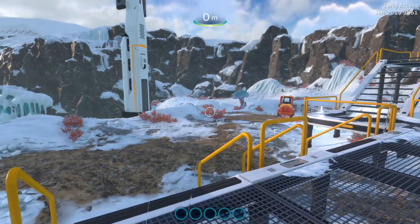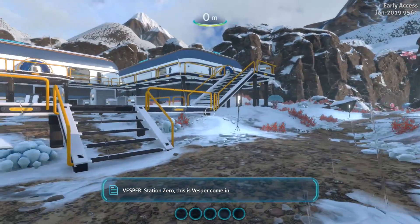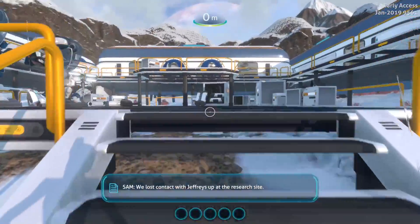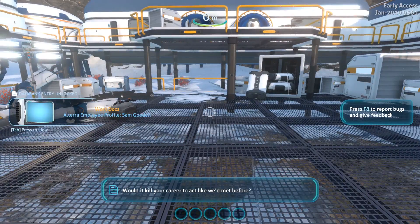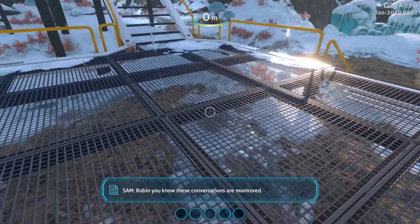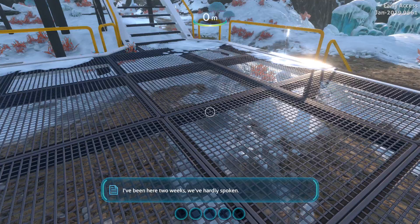Now if you have watched the trailer for Subnautica Below Zero - let's just not get interrupted by Robin and Sam chatting. By the way, they are sisters, just so you know - Robin and Sam, if you didn't know. So let's wait for them to stop talking and then I can continue.